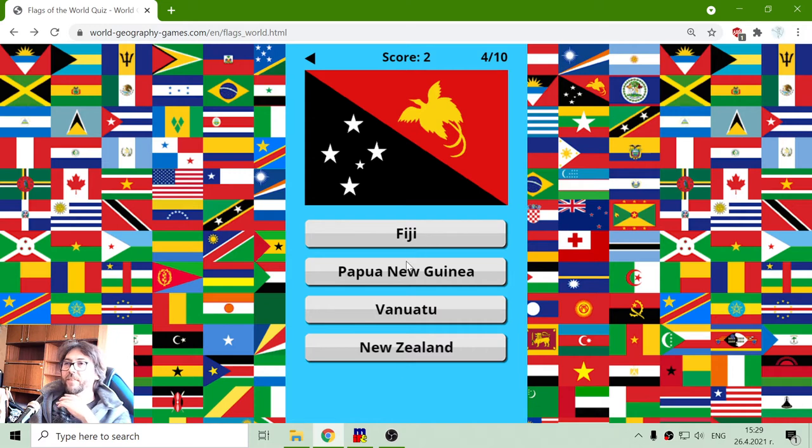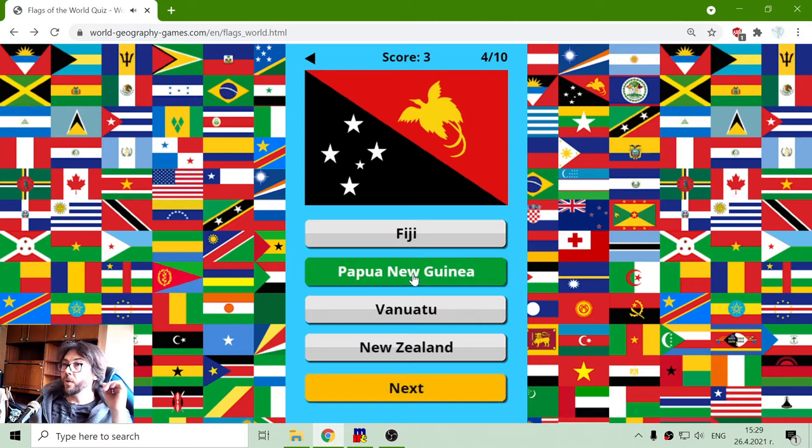Next flag again. Fiji, Papua New Guinea, Vanuatu or New Zealand? Well, it's not New Zealand, so it should be Papua New Guinea. Interesting — with that bird. I have to remember that.